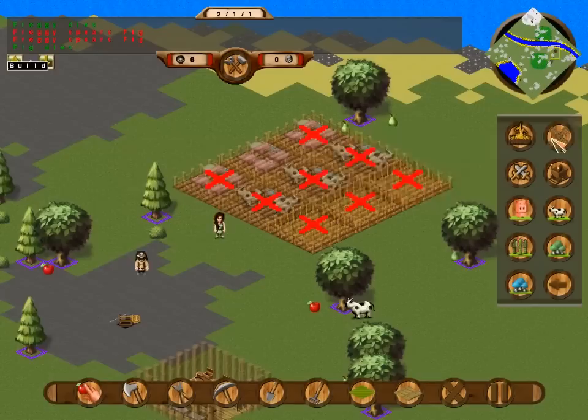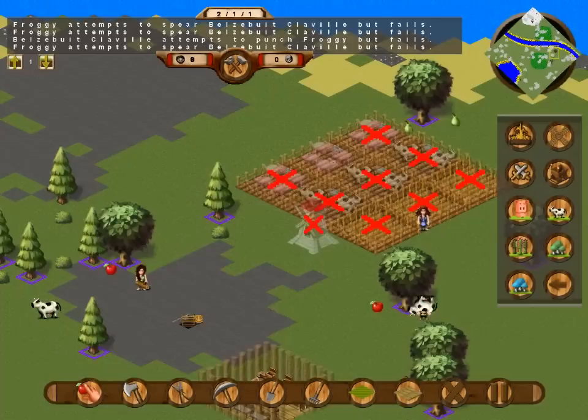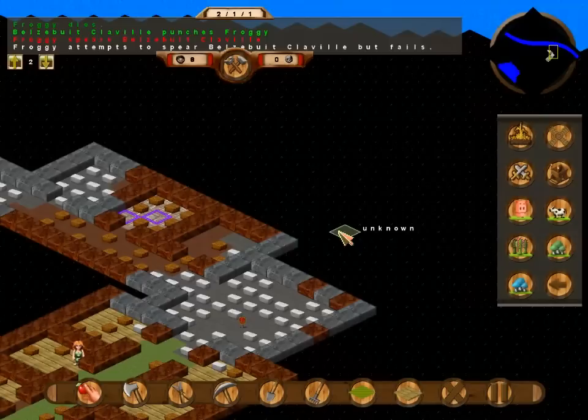And we're going to do wheat. We're going to see how much a wheat thing takes — it takes that much. So that should keep them busy for a while. Hopefully we won't run out of wood, but that was the whole idea of cutting down the new forest.